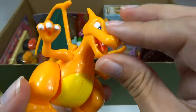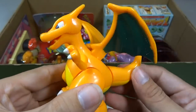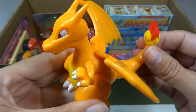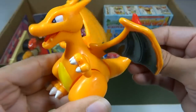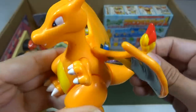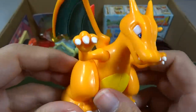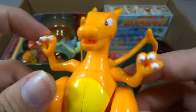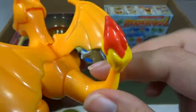Here is a Charizard whose tail, when you move it up and down, it moves his wings and his mouth. That's pretty cool. And his feet can turn. His arms are posable. All right, let me set him aside.